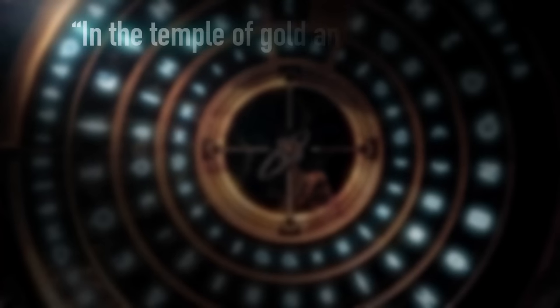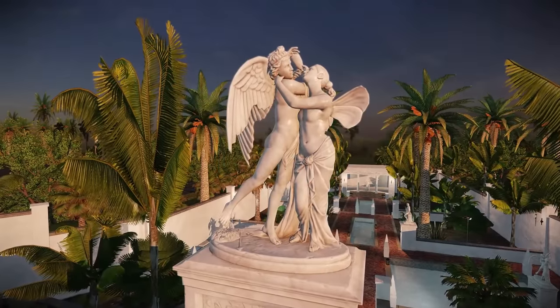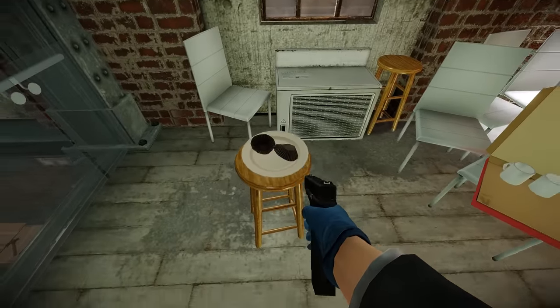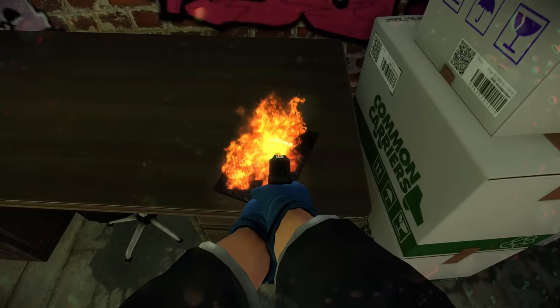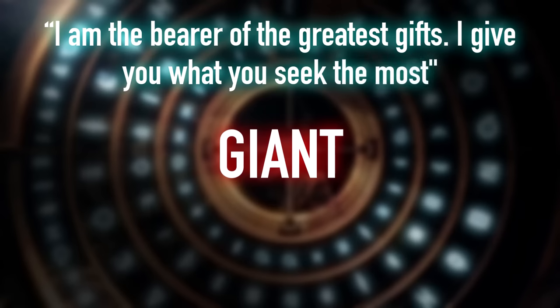Let me run you through all the riddles. The first: "In the Temple of Gold and White, I bind myself to my psyche forever." The answer was Cupid, the Roman God of Love. In Roman myth, Cupid was married to Anima, often referred to by her Greek name, Psyche. "The legacy of Alessandro Cagliostro calls to the Eastern Star" — the answer was Guide, solved thanks to the in-game copy of The Guide of Bane. By interacting with it whilst holding the diamond, referred to by Clover as the Eastern Star in its trailer video, every other word burnt away, leaving only Guide.